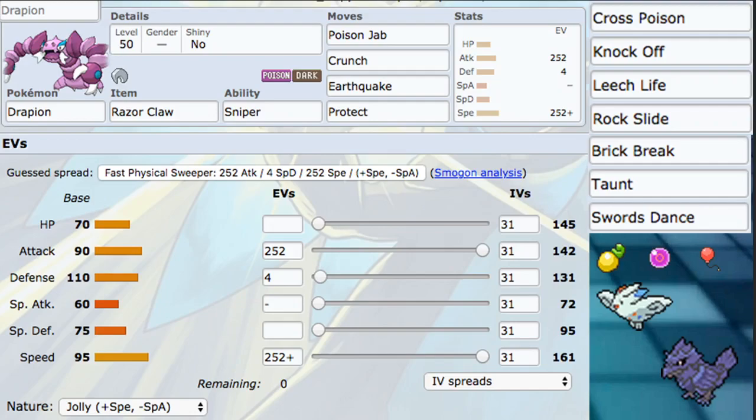For EVs, it's pretty basic: 252 into Attack and 252 into Speed with a Jolly nature so we're as fast as possible. We hit a solid speed tier at 161, which is on the same tier as Galarian Darmanitan and Arcanine. We put the leftover 4 EVs into Defense to help live Earthquakes a little bit easier.